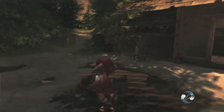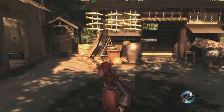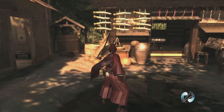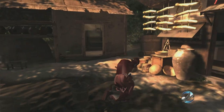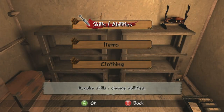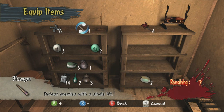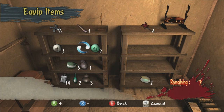Hey guys, welcome back to Tenchu Z. When we last left off we were breaking through a checkpoint after completing a mission that apparently we didn't get to play, but hey, that's cool. Let's have a little look at the equipment we can buy. Let's start taking some items with us. The blowgun is probably one of the best items in the game, unfortunately.